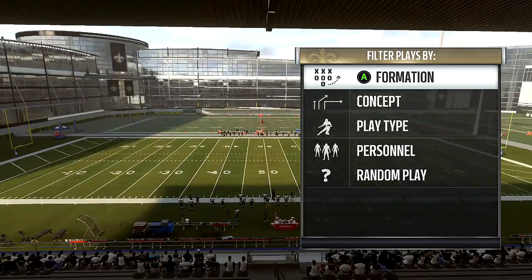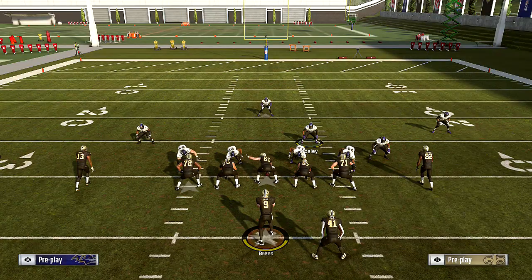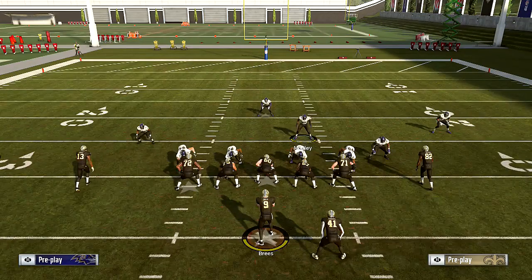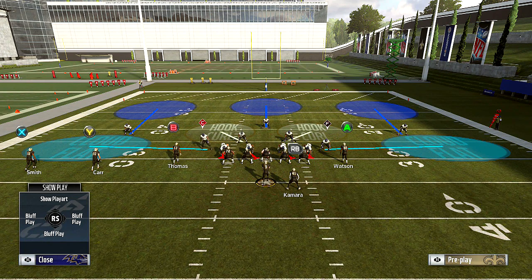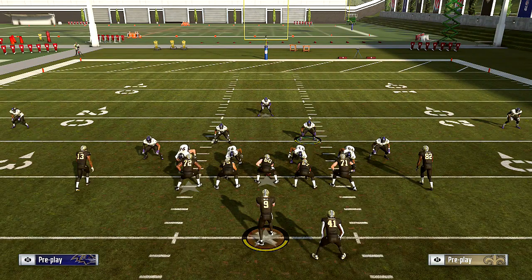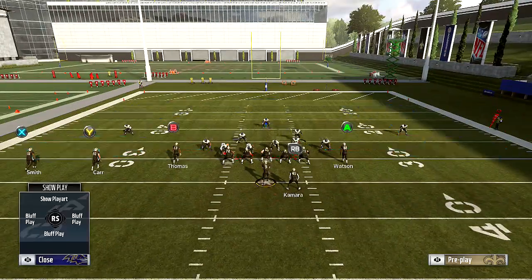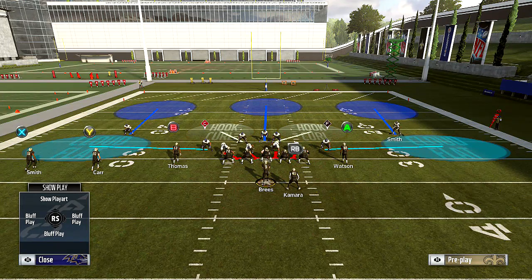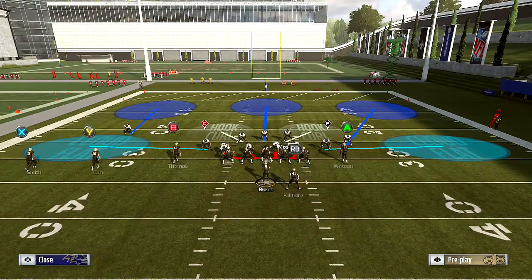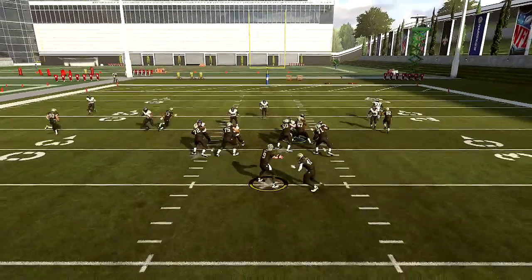Another defense you can use is the cover three — a lot of people like this one, especially in the red zone. The way I set it up: base align, play clouds. I'll play cover three with cloud flats, not hard flats — I use the cover two invert with hard flats. So I baseline, change the coverage to cloud flats, pinch the line, slant inside, bring Weddle down. If a guy is over on one side by himself for no reason, bring him in closer. This is a good base setup for cover three.